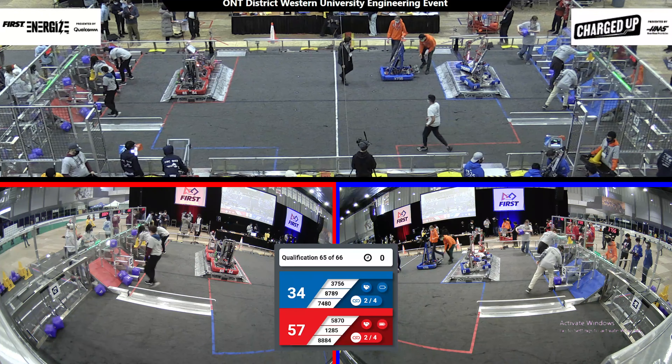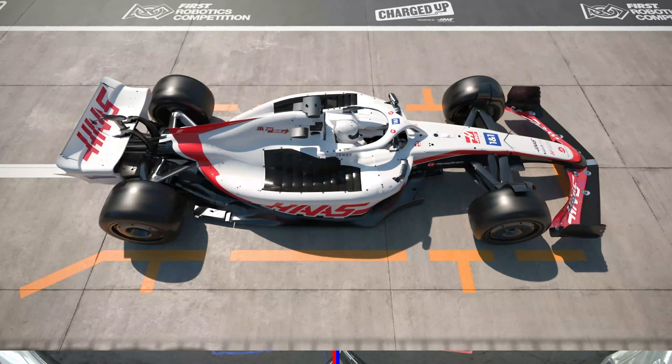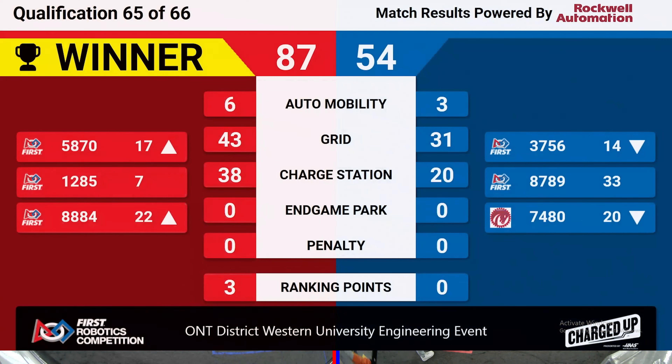All right, looks like we've got the score ready. Qualification match 65, Red Alliance takes the win, with Red Alliance scoring three ranking points. Two of their alliance partners going up in ranking. 1285 in seventh place, 5870 going up to 17th, 8884 going up to 26th.